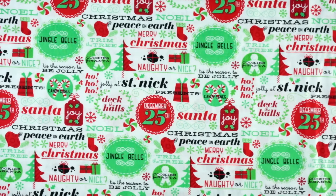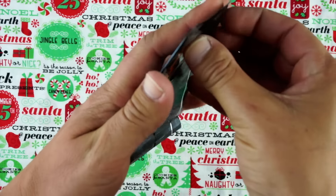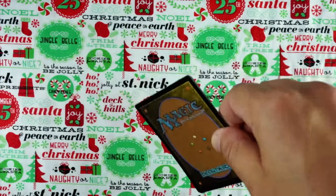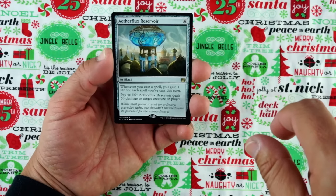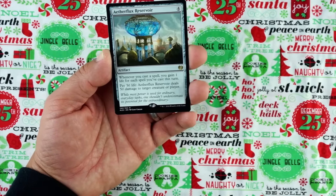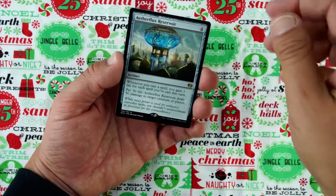Well, that was disappointing. So guess what? I'm gonna do a second one, because we haven't opened anything that good. Here we go. It's another Showdown pack. Let's see what we get. We've got Aetherflux Reservoir. Four mana artifact. Whenever you cast a spell, you gain one life for each spell you cast this turn. Pay 50 life: it deals 50 damage to target creature or player. It's so dumb. You're not gonna play this in draft. This is horrible.